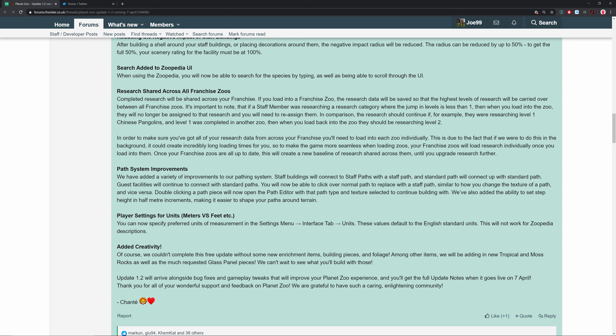There are also new player settings for units — you can now specify preferred measurements in meters or feet in the settings menu. Of course, we couldn't complete a free update without some new enrichment items, building pieces, and foliage. Among other items, we'll be adding new tropical and moss rocks as well as the much-requested glass panel pieces. Update 1.2 will also arrive alongside bug fixes and gameplay tweaks. You'll get the full update notes when it goes live in April.